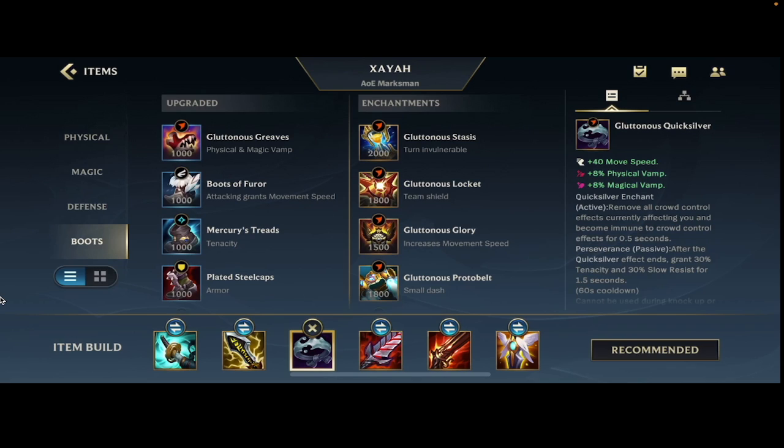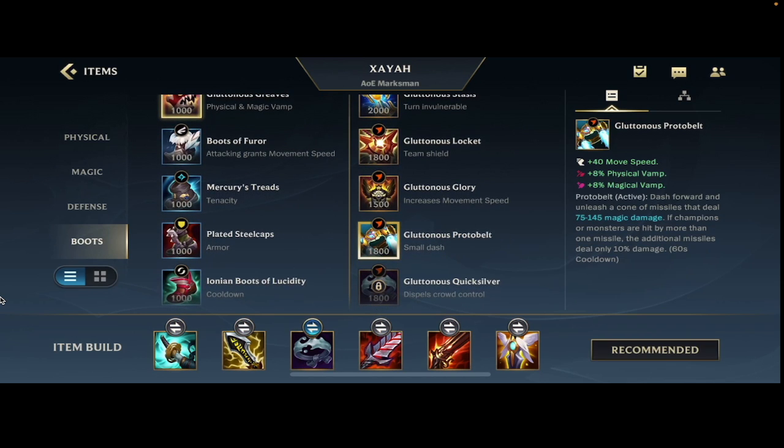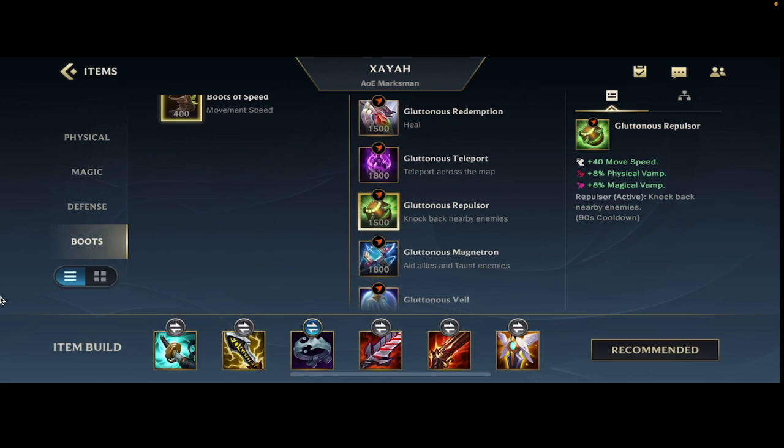QSS hasn't worked that well for me. I don't know if it's because I'm not great at using it or if it's just not a great enchant. I'd say the most common enchant I would recommend is Protobelt. You could also go Stasis if they have a Zed, Camille, Fizz, stuff like that — but you also do have your ultimate to block that type of stuff.